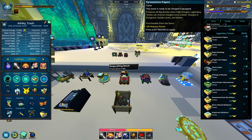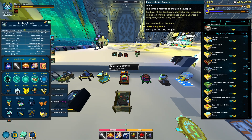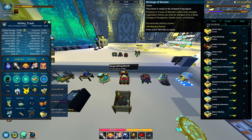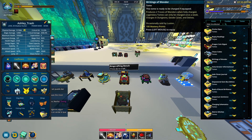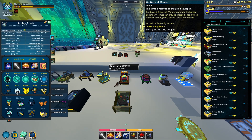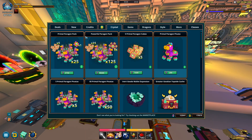There's also a tome that produces 40 big bombs — that one is from the store for 2,500 credits. Then we have the Writings of Wonder tome which gives you two troves of wonder. I've seen this on the marketplace and also in Luxian. You can only do this once a week, so you can technically get a Ganda naturally through this, but it's really difficult.